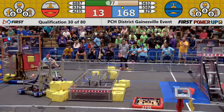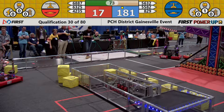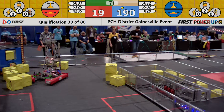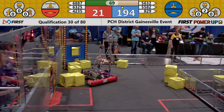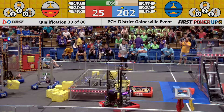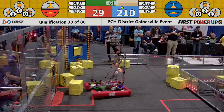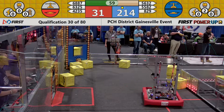A lot of action still taking place out on the field. It's 168 to 14 right now in favor of the blue alliance. The red alliance now has control of their switch — they're gaining one point for every second that they have control of that switch. The blue alliance has two cubes in their vault; the red alliance has none.